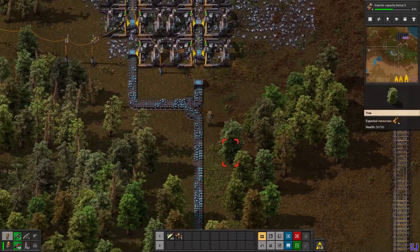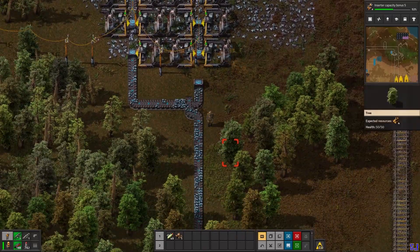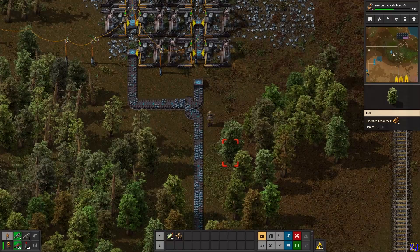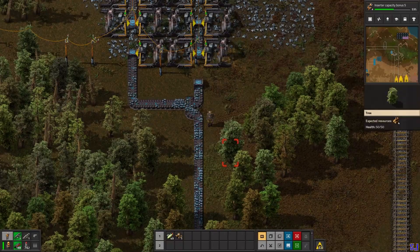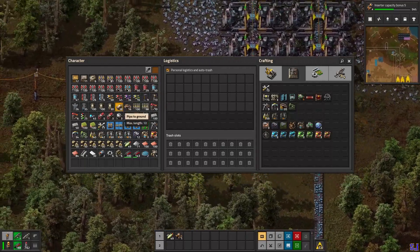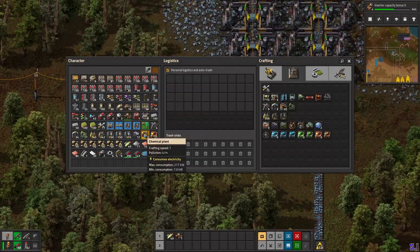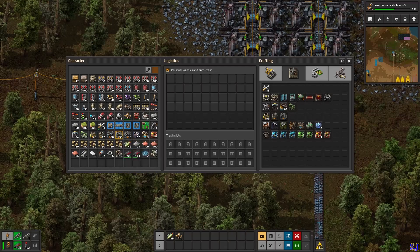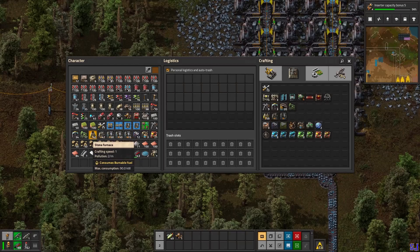Now I have upgraded the mining site to logistic 3, which is the best in vanilla. So what's left if it's still not keeping up? Modules - you can extend your mining site, put modules into your miners, or into your smelting site itself. Let's see how we do that.